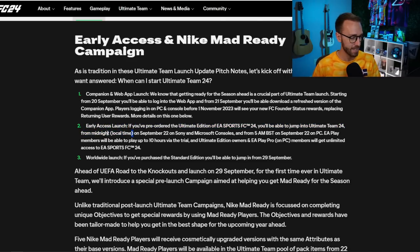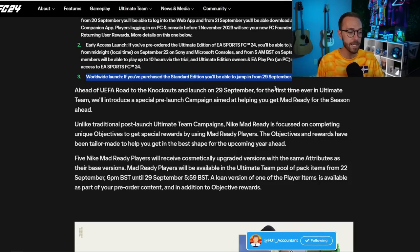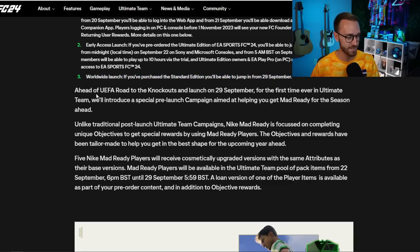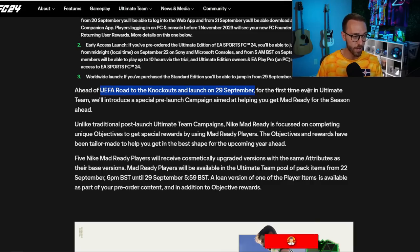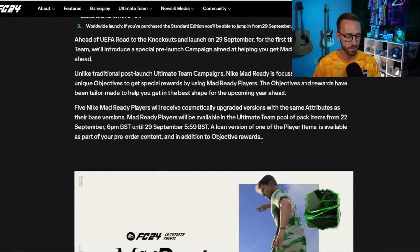That confirms what we had known before, and of course if you're going to be getting into Ultimate Team at the Worldwide launch on September 29th for the Standard Edition, that is when it will launch. Now this is where it gets really interesting. The big change they're telling us about right off the bat is the UEFA Road to the Knockouts promo starting on September 29th. Ones to Watch is gone, or at least it's not starting right away — so they're starting straight away with Road to the Knockouts on September 29th.